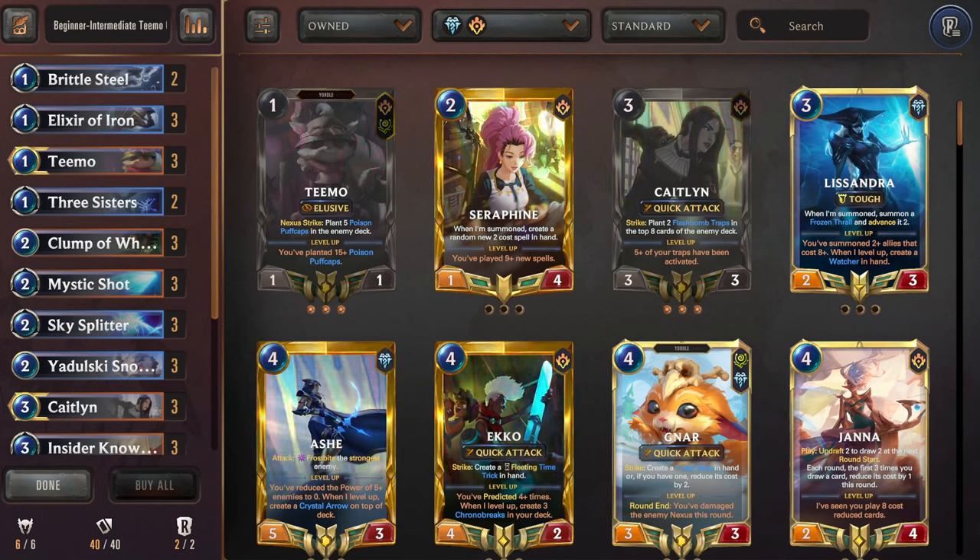We're heading to the city of progress, Piltover! And Zaun's here too. We're starting off with the Piltover menace himself, Teemo. Since you do get a couple Teemos from the Shrooms and Booms starter deck, I wanted to cover him first as he just makes the most sense, and a lot of players gravitate towards his really annoying mushroom puffcap-planting playstyle. It's pretty funny how Teemo is a menace in both games.